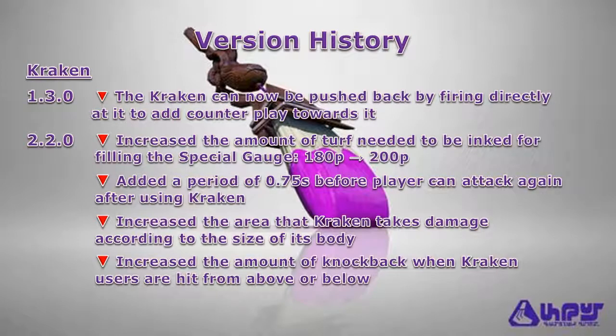As for the Kraken, it received several downgrades over the game's history. It can be pushed around like a pinball when you're hit by enemy fire. The amount of turf needed to be inked for charging the special gauge has been increased. The time needed to continue attacking after using the Kraken has been increased as well. The hitbox has been increased to allow your enemies to push you away easier, and the knockback effect has been increased when you're hit from above or below. So I would recommend using the Kraken more cautiously by analyzing the situation first before activating the special, and if you find yourself in a bad situation, you can use the Kraken as an escape tool instead of charging recklessly into enemy territory.